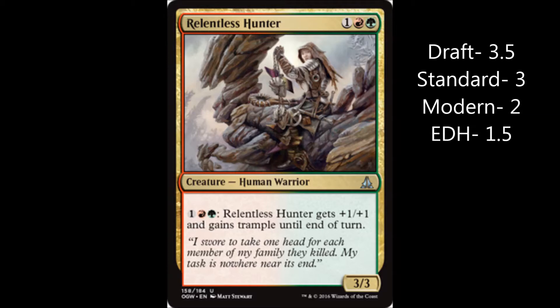EDH — 1.5, same reason. You're not going to see it played in EDH. It's just not going to happen in modern or EDH, and I don't want to give it a 1 — 1 is reserved for a card that's just flat out bad. Trait Doctoring, for example — nobody's ever going to play it, that's a 1. This is not a bad card, it's alright. Just not for those formats.